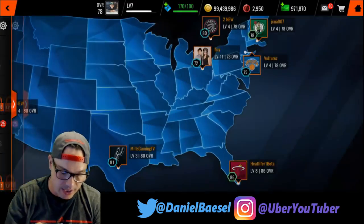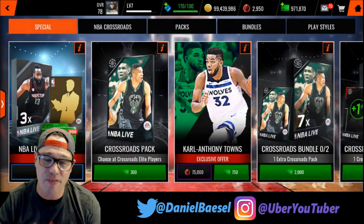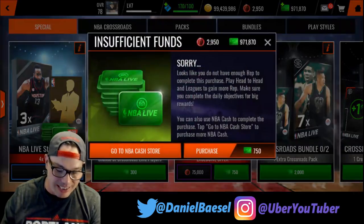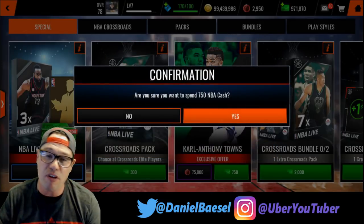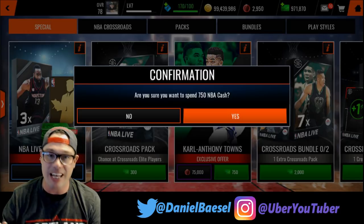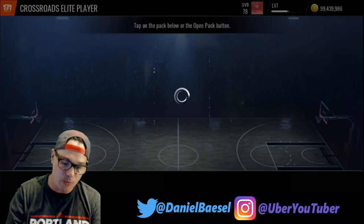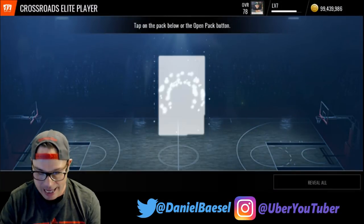As soon as you accumulate 75,000 Rep, you can get a Carl Anthony Towns card from the store — that's the shopping cart icon. I don't have the Rep yet, but you can also purchase him with 750 cash, which is just under ten dollars. Either way, you're getting a Carl Anthony Towns elite card.